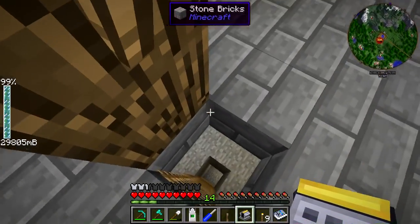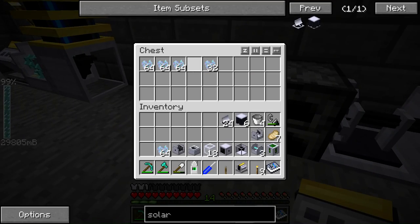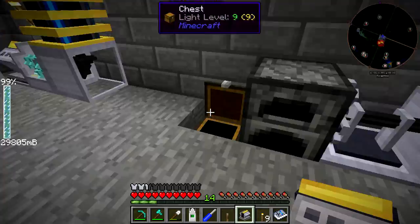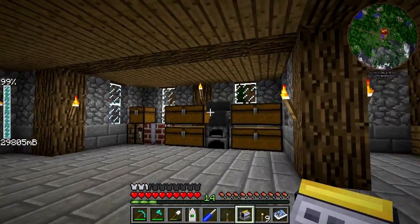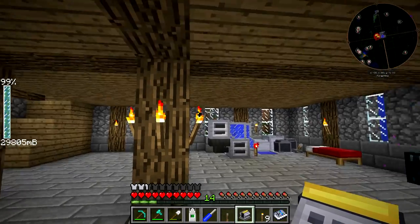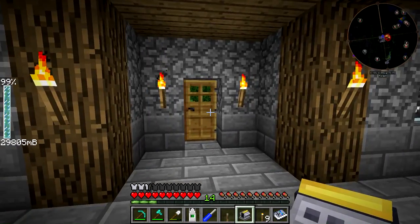We're going to grab a ton of ethanol and head outside. The reason I used the gasoline engine is because it's really easy to set up. Eventually we might want to use a performance engine because we have all the blaze rods, but I have a ton of ethanol crystals. I've been really slacking with cutting down the sugar cane and using shears on trees to get the sludge, but I still have a ton of ethanol so it really isn't an issue.